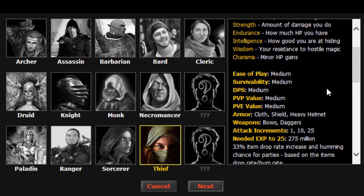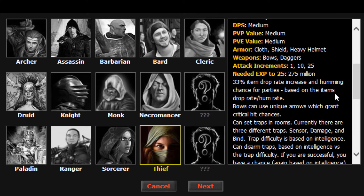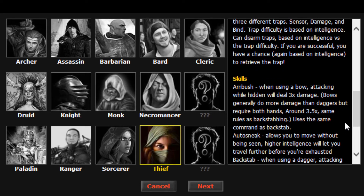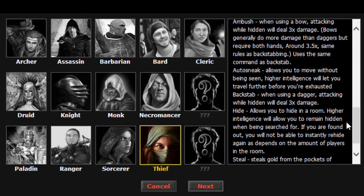And if you steal gold it gives XP, and it has a 33% item drop rate — really useful if you're grinding and trying to get some nice drops, helps a lot. You can use bows as well as daggers, and you can hide. There's an auto-sneak also — you type slash auto-sneak.